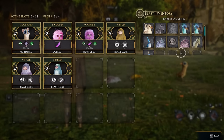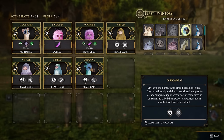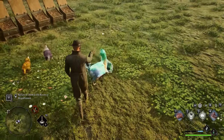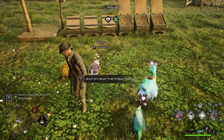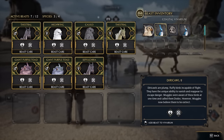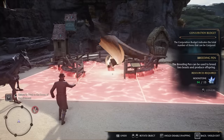You can see beasts being placed in the vivarium. You want to maximize the amount of beasts you can put in there. Each vivarium allows four different species and 12 active beasts, so you can have three beasts of four species or a mix depending on what you need. The primary thing is putting beasts in here that you need to upgrade your traits and gear, so keep an eye on what items you need and place beasts in your vivariums appropriately.